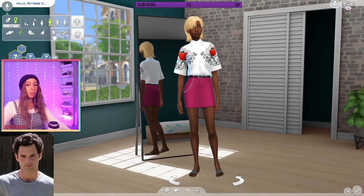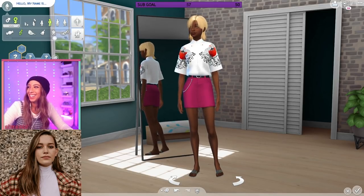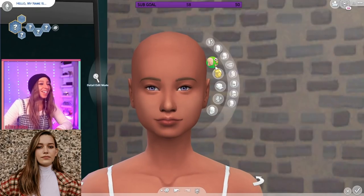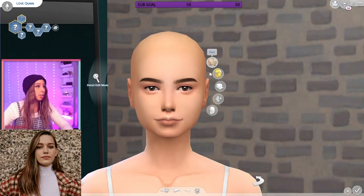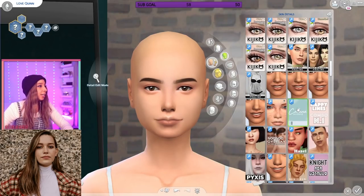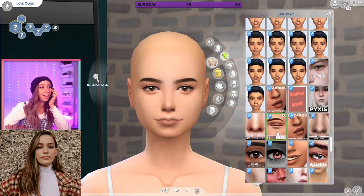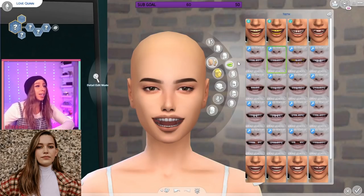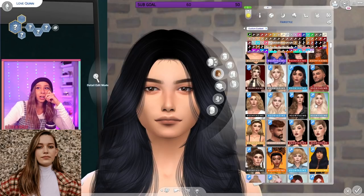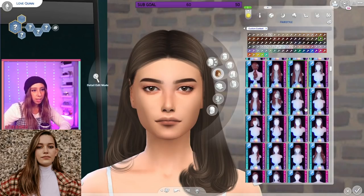I wish we could make her super short — I'm kind of bummed we can't. Okay, making Love — and I said that as a term of endearment, not her actual name. Perfect brows, okay. I'm glad you think so. Let me add lashes. She needs like little under-eye bags. She's coming along, she's coming along. This one was way easier than Joe. In this photo her hair is parted down the middle, or a side part, but she usually has it parted down the middle.